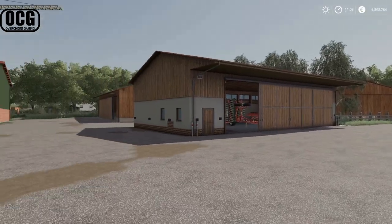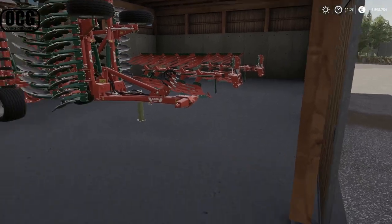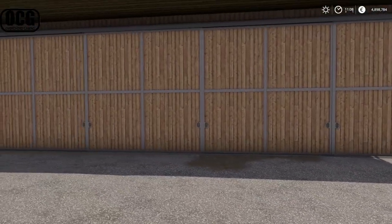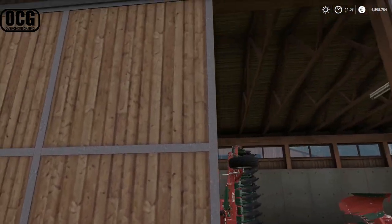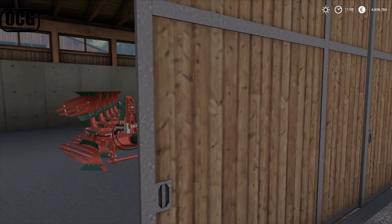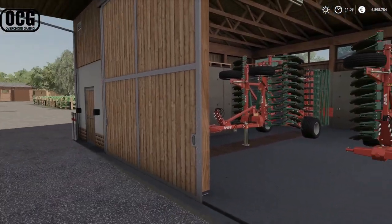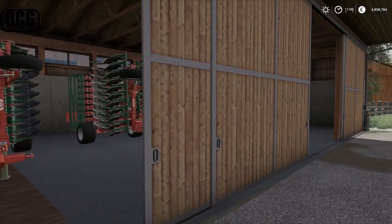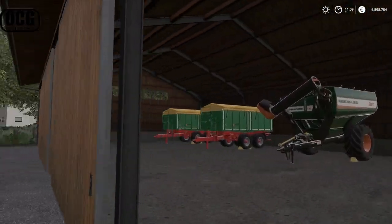Two sheds are included for new farmers on the edge of the farm. One has two cultivators and two plows. Worth noting: these sheds have four roller doors on the front, and opening one may cause it to overlap with another, so you typically want just one door open on each side at a time — it just takes a little getting used to.